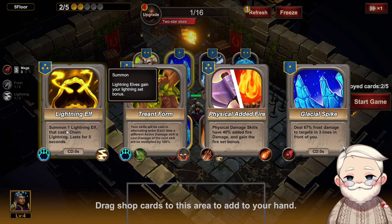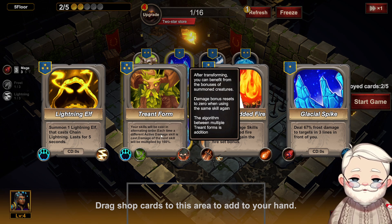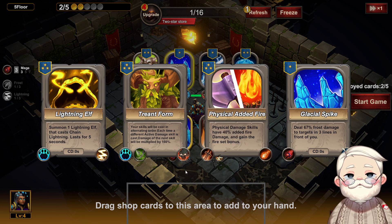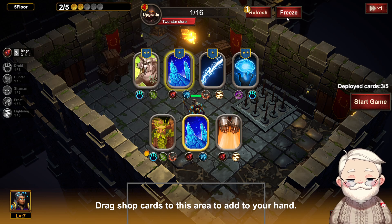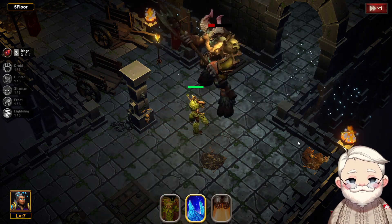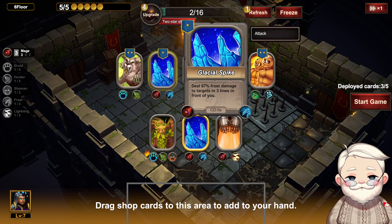Glacial spike, lightning elf — Treant form skills will be cast in alternating order. Each time a different active damage skill is cast, damage from the next one is multiplied by 160 percent. I'm interested. What if we did that? What if we got Treant?